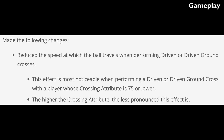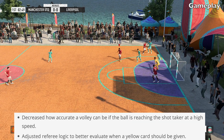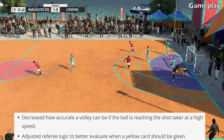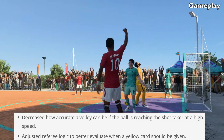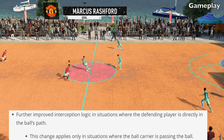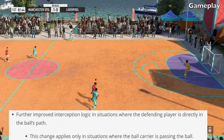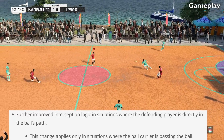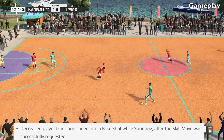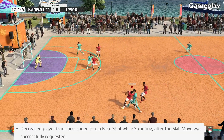The higher the crossing attribute, the less pronounced this effect is. They've also decreased how accurate a volley can be if the ball is reaching the shot taker at a high speed. They've adjusted referee logic to better evaluate when a yellow card should be given. Further improved interception logic in situations where the defending player is directly in the ball's path — this change applies only where the ball carrier is passing the ball. They've also decreased player transition speed into a fake shot while sprinting after the skill move was successfully requested.